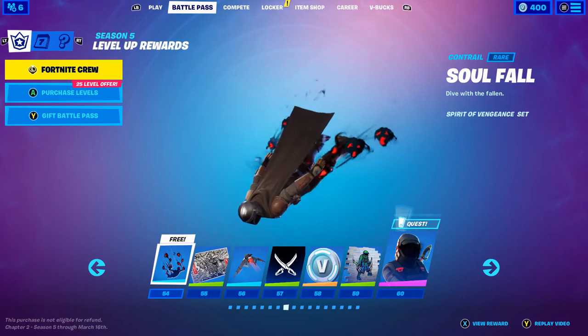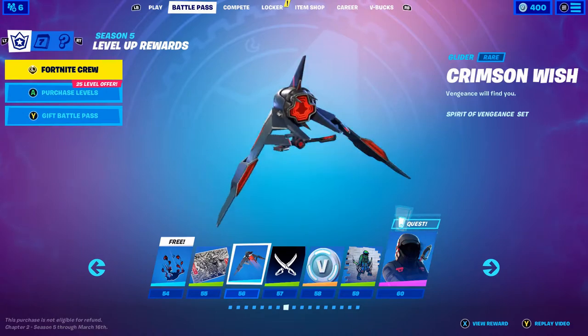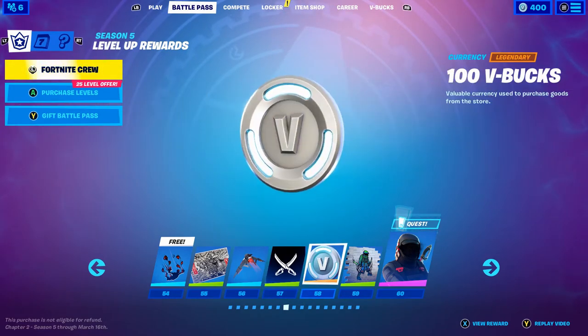Soulfall — that's kind of creepy but it's pretty cool. Another banner. Crimson Wish — that's a pretty cool glider. Another banner. Some more V-Bucks.